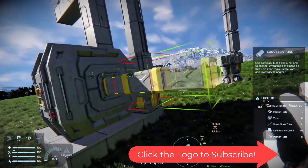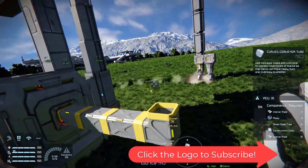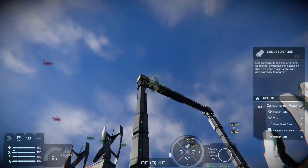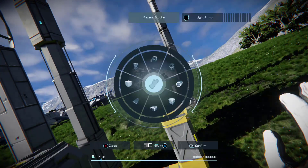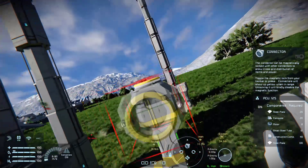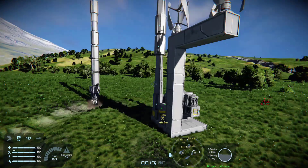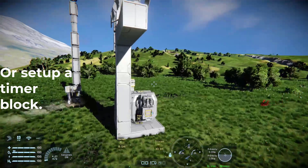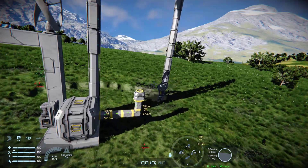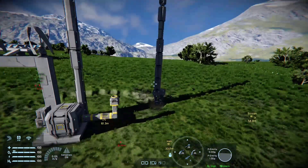Now the one thing we didn't build was the connector for a ship. You do need to be mindful of how far out you come — you don't want this arm to hit your connector. So don't come out any further than you need to. We'll build a tube here — that's 3 out, and then the up tube would be 4, that's enough to get most of your ships over here. Just don't go crazy with the size of it, and don't go up too high either. So we'll put a connector right here.